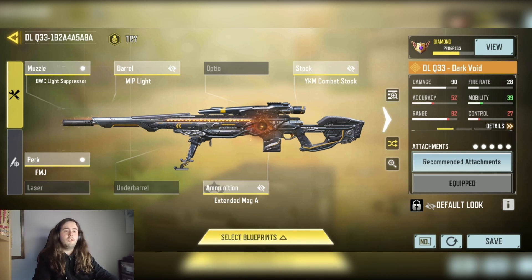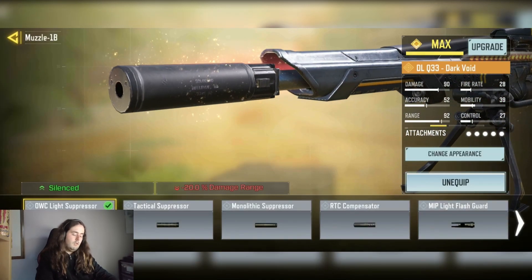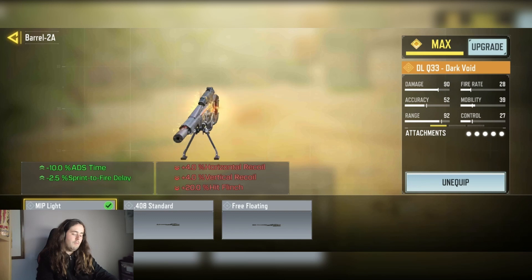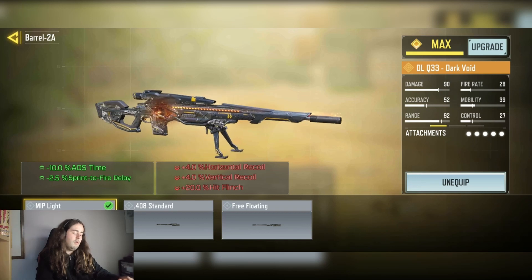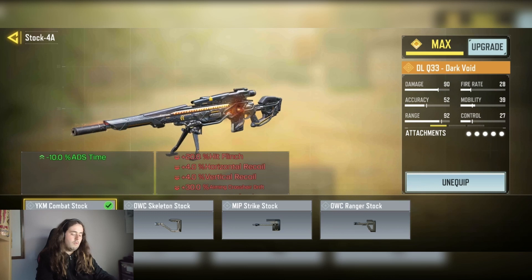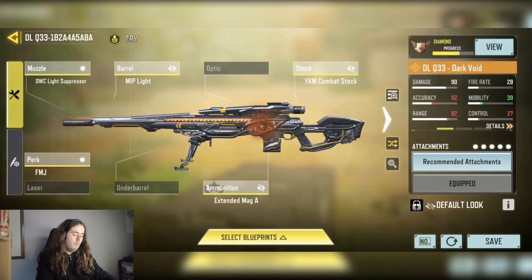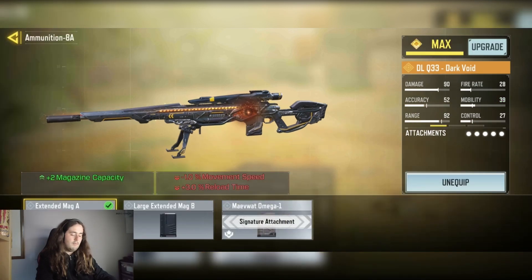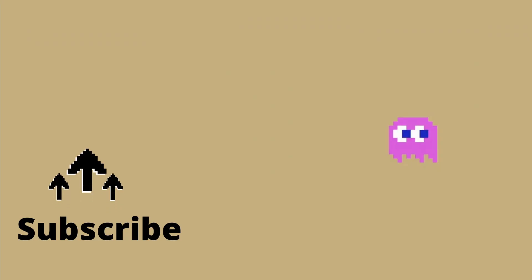We decided to put on FMJ instead of sleight of hand, because the reload time isn't too bad on this one, and I wanted to get some extra penetration power. We have the OWC light suppressor for the sight stability. We have the MIP light valve for the minus 10% ADS time and minus 2.5% sprint to fire delay. We have the YKM chromat stop for the minus 10% ADS time. We have the FMJ for the increased bullet penetration. And finally we have the XM mic A for plus 2 mag capacity.